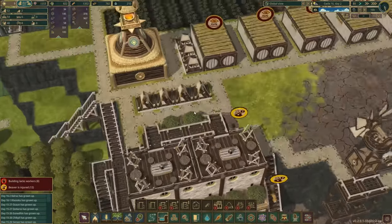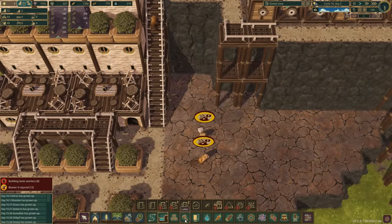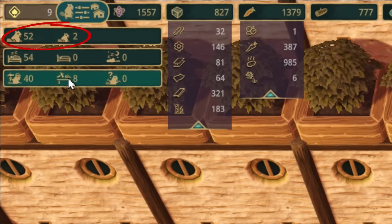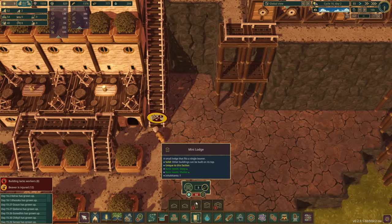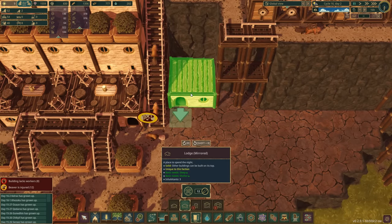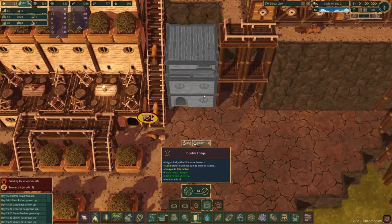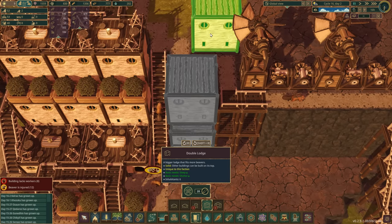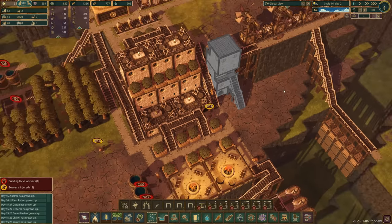Over here I'm going to put in some more housing because we could do with more beavers. We're at 54 but we're still short of eight beavers, so let's get some more going. I want the mirror lodge - I want the door on this side, then I'll grab this and throw it in there with the door on this side, and then put another one on top but spin it around so the entrance is coming at the back. That adds another 15 beavers.